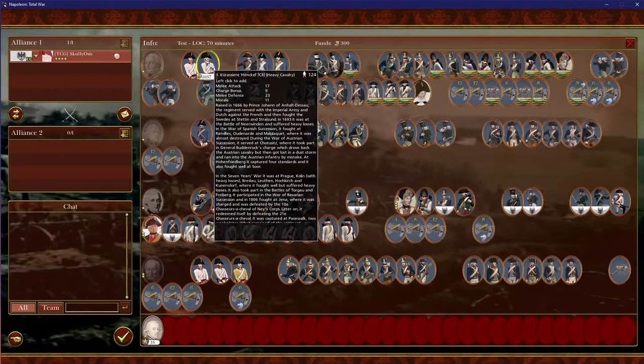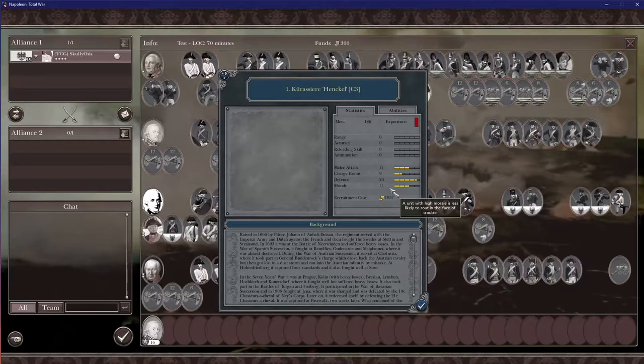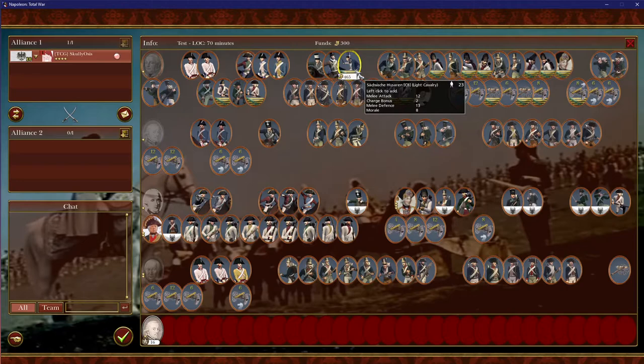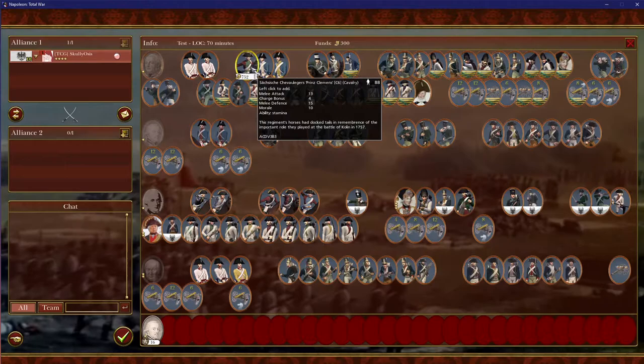So you have your Cuirassiers, which are your Heavy Cav — they do a lot of shock damage and they're very good. They have lots of numbers, that's pressure. If you right-click on the unit you'll see all the other stats: Melee, Charge, Defense, and Morale. You don't have to worry about this, it's all advanced stuff. They're good at charging and will most likely win against any other Cav unit in the game because they have a really great charge bonus.